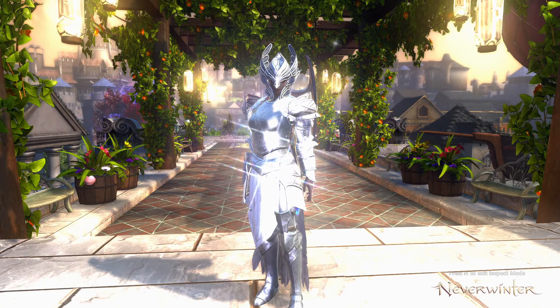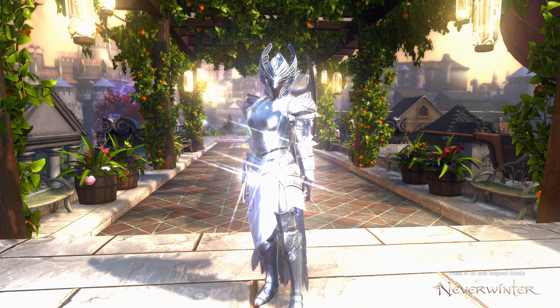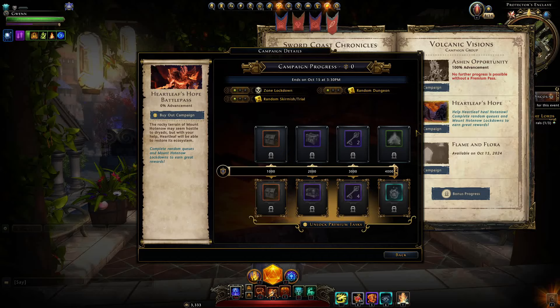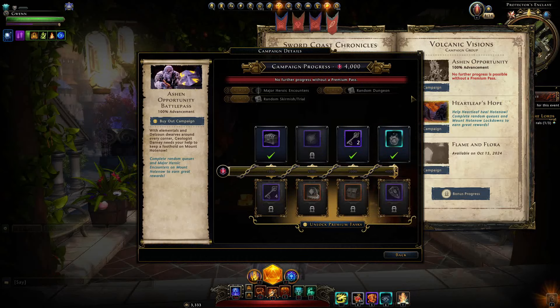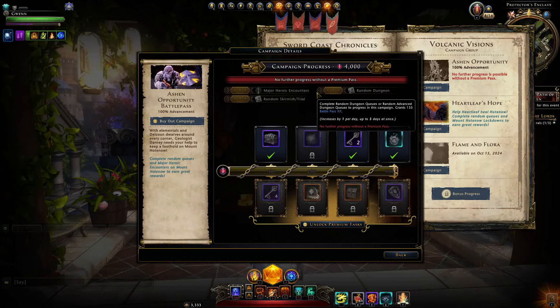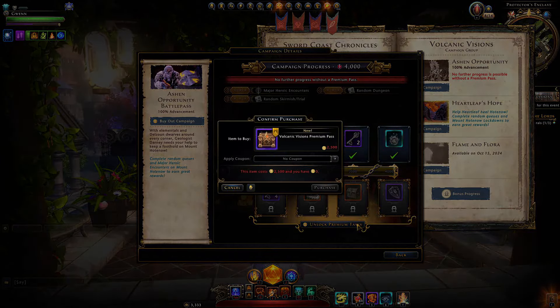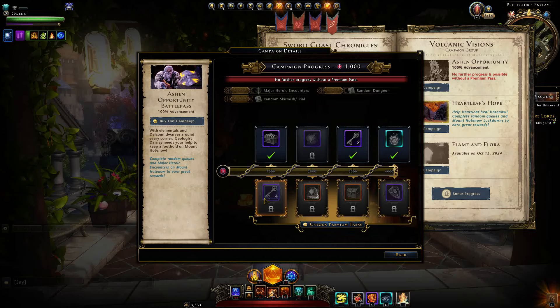Hey and welcome to Neverwinter with Auregon. Part 2 of the Volcanic Visions Battle Pass is now live. You can currently make progress on Heartleaf's Hope. Those of you who do not have the premium pass will no longer be able to make any further progress on the previous part. However, if you do get the premium pass — as I'll actually do in this video — you'll be able to continue your progress on the previous parts and claim all of those premium rewards.